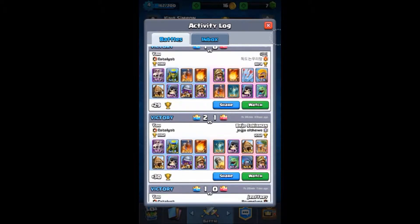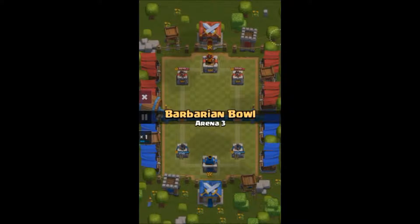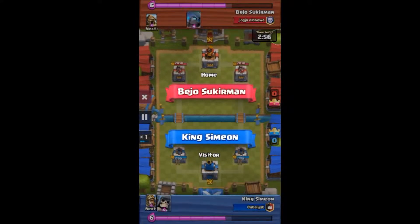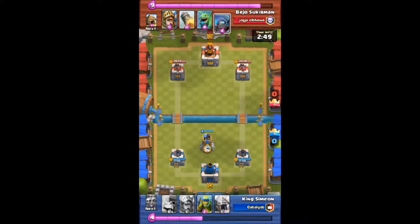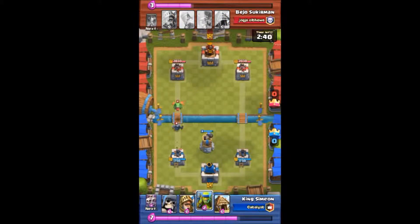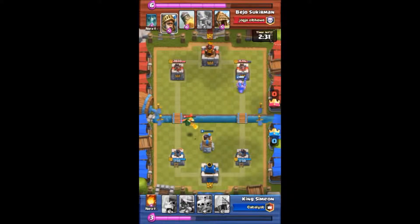Starting with this replay: I got a two-round win but this was an epic battle — he was level six, I'm level four. I was like, wow, level six, this guy's gonna kick my butt. He jumps a Mini PEKKA with a Baby Dragon on the left side of the screen, so I decided to run him down with my Prince on the right side. There goes the Prince doing some work.